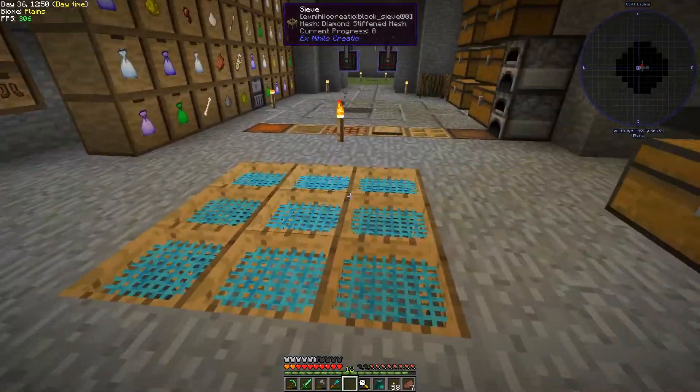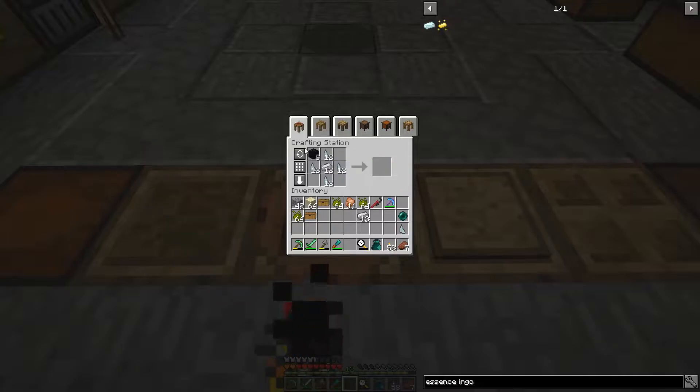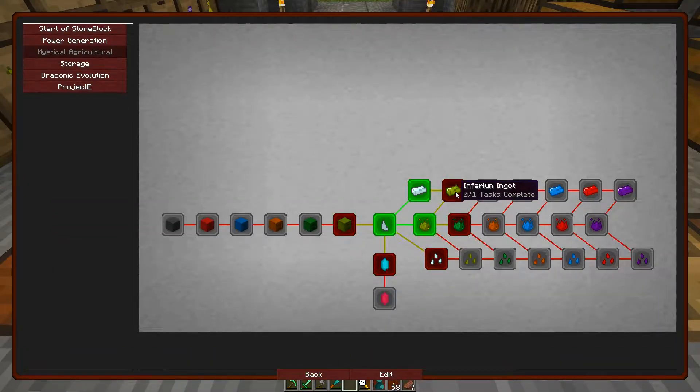Let's grab all that iron. Let's go ahead and craft up 12 — I'm not sure why the obsidian is there but whatever. Bam, 12 of those ingots. Now the infernium ingot goes towards making tools and armor and a bunch of other stuff, but we'll just use it because we want to unlock the quest.